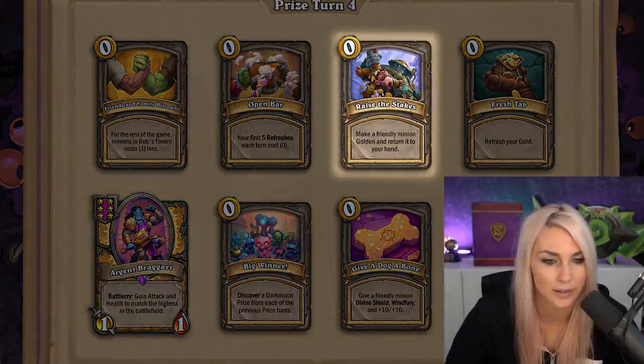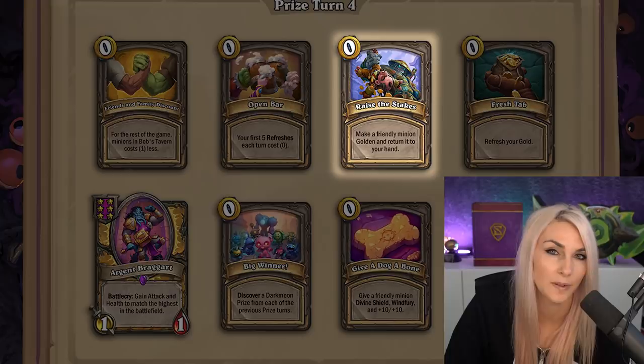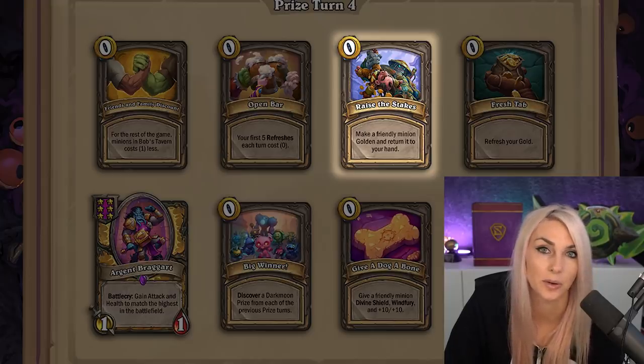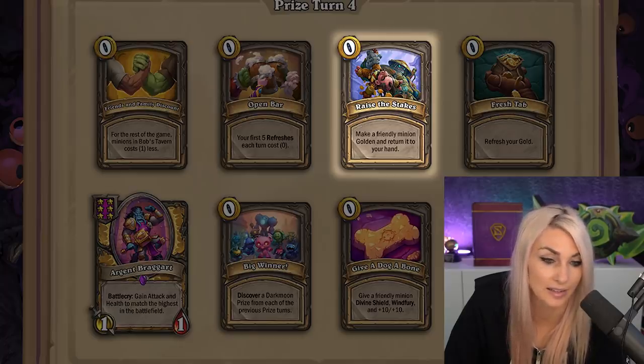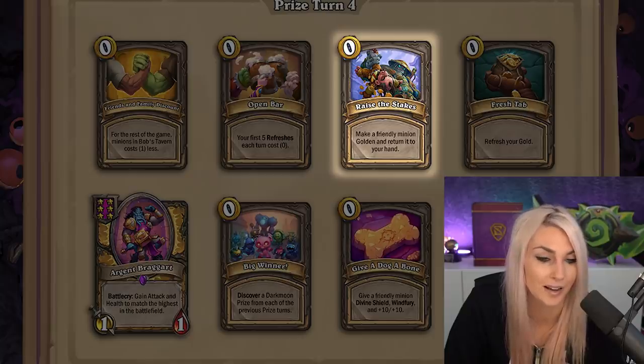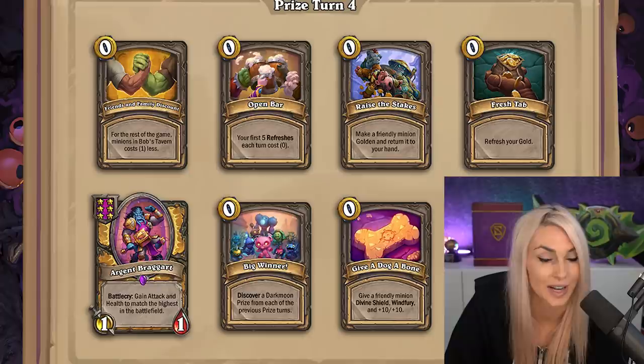Raise the Six — make a friendly minion golden or return it to hand. This is super good. By this time you should already have a tier six minion on board, so you golden that and then get to discover another tier six drop. This works with so many comps — if you're going Macaw comp you can golden a Macaw or a Baron. Highly recommend this one.